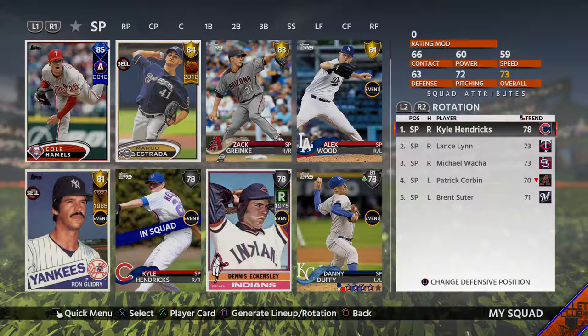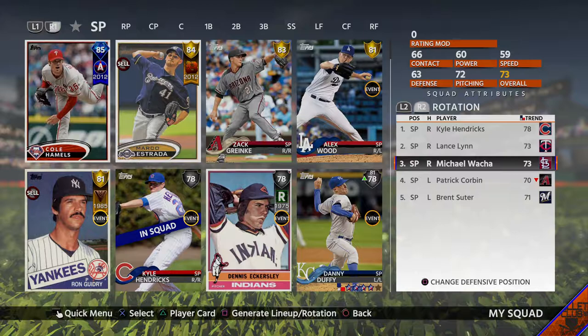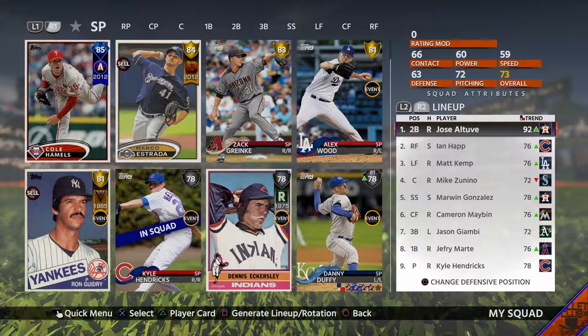Hendricks will be our ace — he'll be the one I hope to get every game. He's really good silver, in my opinion. I know I've stated that before. Then we've got Lance Lynn and Michael Wacca; they used to be both on the Cardinals — Wacca still is. And then the lefties are Patrick Corbin and Brent Suter.